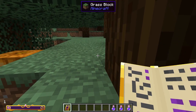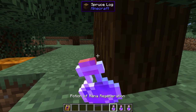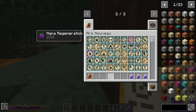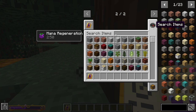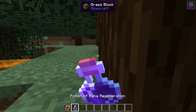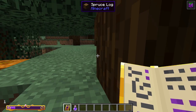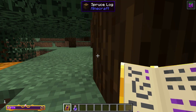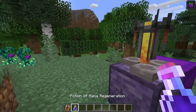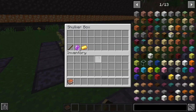With a Mana Regeneration potion, you can see it takes time to recharge after depleting your mana. Drinking the potion makes it recharge a bit faster. With Mana Regeneration II, the mana barely wants to go down, even with a heavily amplified spell. However, these potions do cause slowness when you walk through them.